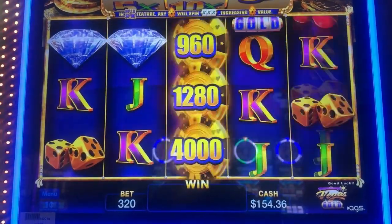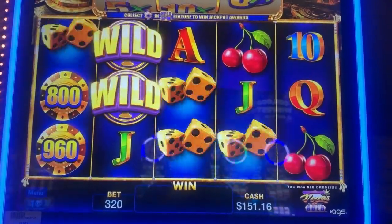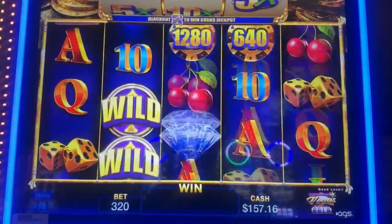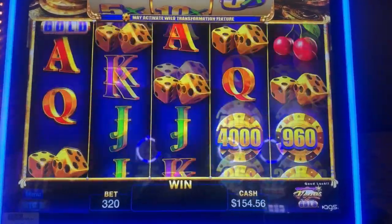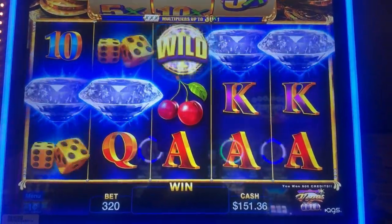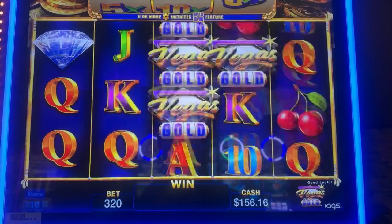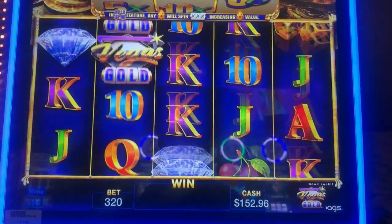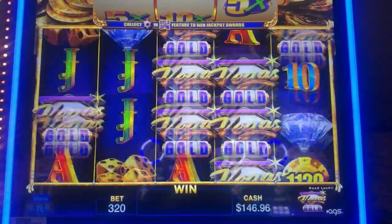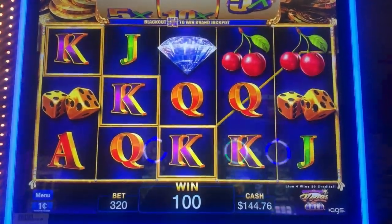I need six of those chips. That would be nice if those wilds were all chips in order to get into that bonus. There's a little line in there — $9.20, helps keep me alive. Diamonds all the way across — just an $8 line hit? A little bit more than that on a $3.20 bet. Come on, let's get that shaky-shaky where the whole screen shakes and then you're getting either a huge line hit or the coin bonus.